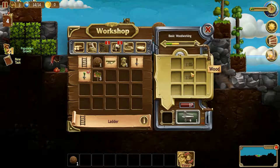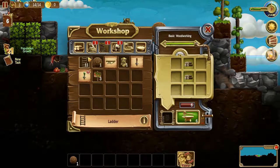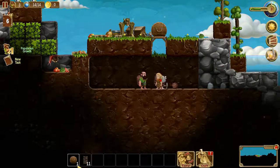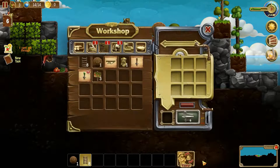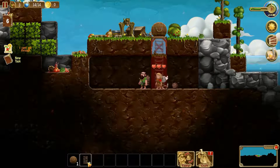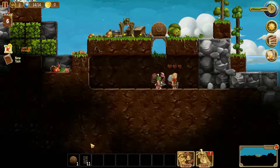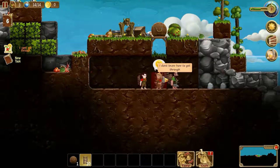I don't want ten of them, I just want one. We will do this the manual way. Actually, you know what, we will produce a bunch more. Let's make the ladder there. Why does nobody want to do this? Why is nobody doing the ladder business? I don't know how to get through.